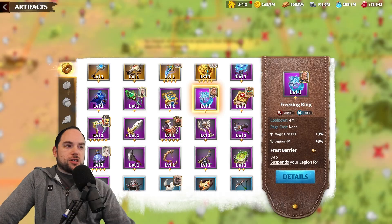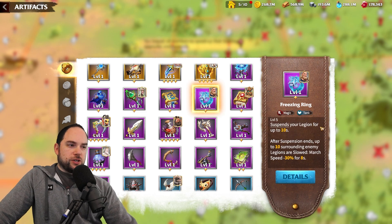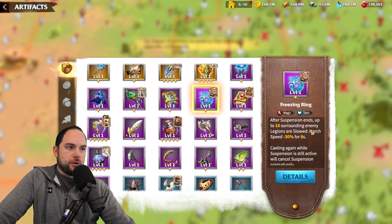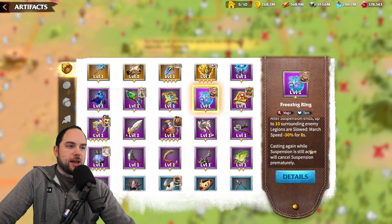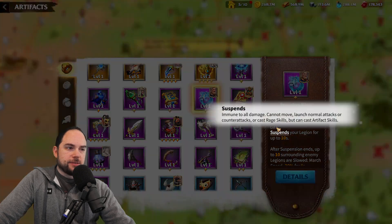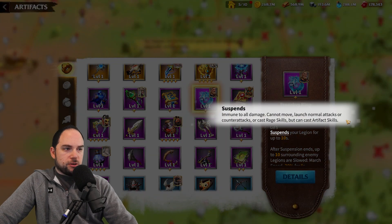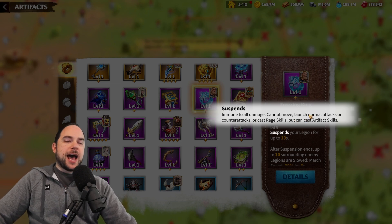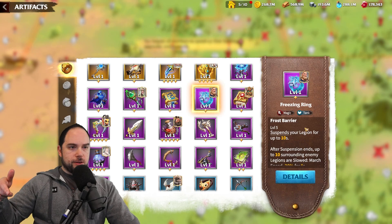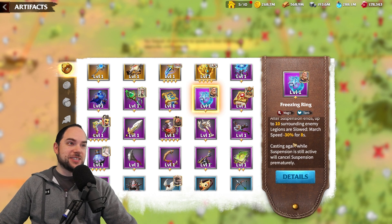Let me jump in game and show it to you. Here's the artifact I'm referring to — it's the Freezing Ring. It suspends your legion for 10 seconds; after suspension ends, up to 10 surrounding enemies are slowed. Casting again while suspension is active will cancel suspension prematurely. During suspension you're immune to all damage, cannot move or launch normal attacks or counterattacks or cast rage skills, but you can cast artifact skills because you can end your suspend early. This is like Ice Block in World of Warcraft.